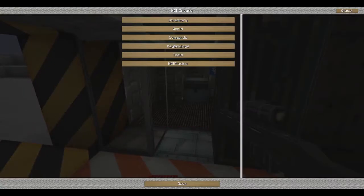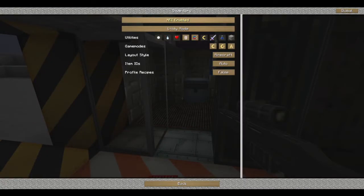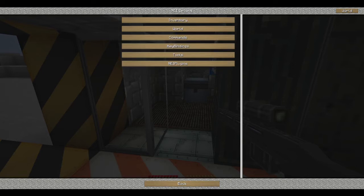I'm gonna enable magnet mode. This is how you do it: you go to inventory, you click on global, you right click this, and then you click done once it goes to utility mode — which is right here. And then there you go, turn on magnet mode.